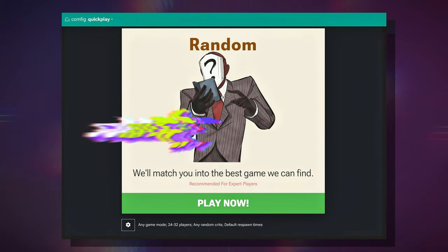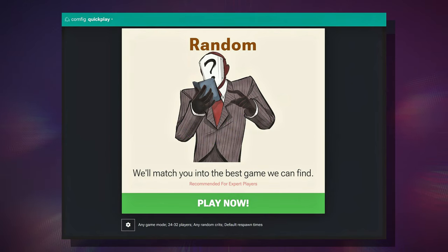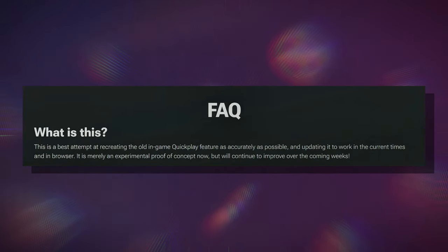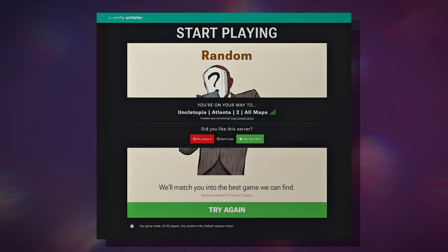Recently, a new website named config.app/quickplay was released. This site aims to recreate the old in-game quickplay feature as accurately as possible. It is still in the early development stage, but it looks really promising.